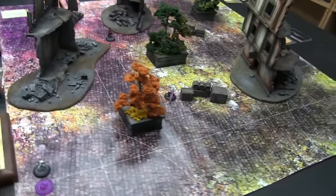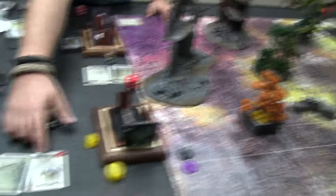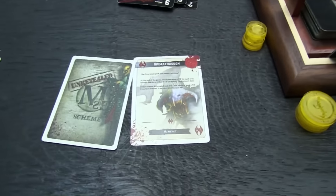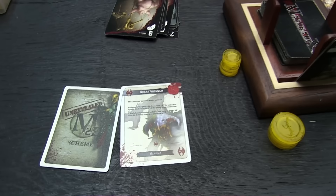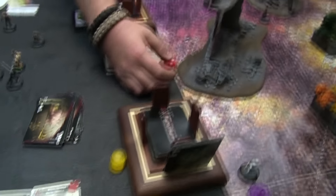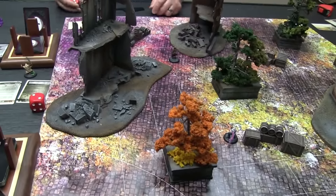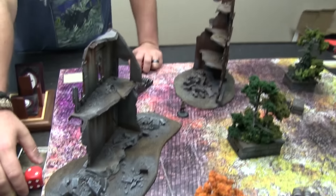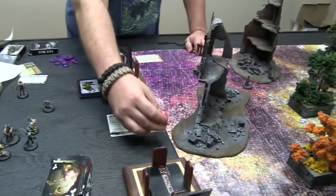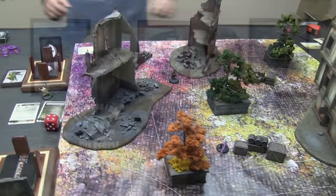Final scoring: Ash gets one at end of round for Reconnoiter, one for revealing Breakthrough, and one more for having scheme markers — but you need at least two VPs from Breakthrough to get the extra one, so that's two total. Ash also had Assassinate — he killed the Judge but not before turn four so it's worth two. That puts Ash at four to my zero. Four nothing — that's game.